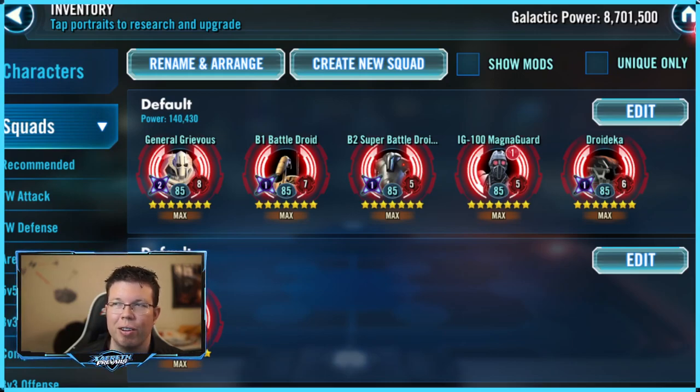Droideka is going to get the Scoot, or the Boot, in favor of Newt. Just came up with that rhyme on the fly — another reason to upvote. For Zetas, you want all the ones that you see here, except for maybe Droideka's. If you're going to use Droideka a lot, the Zeta's nice. If you're not going to use Droideka a lot, then don't waste your Zetas. The order of Zetas that you want to apply them is B1 for sure, then both on General Grievous.